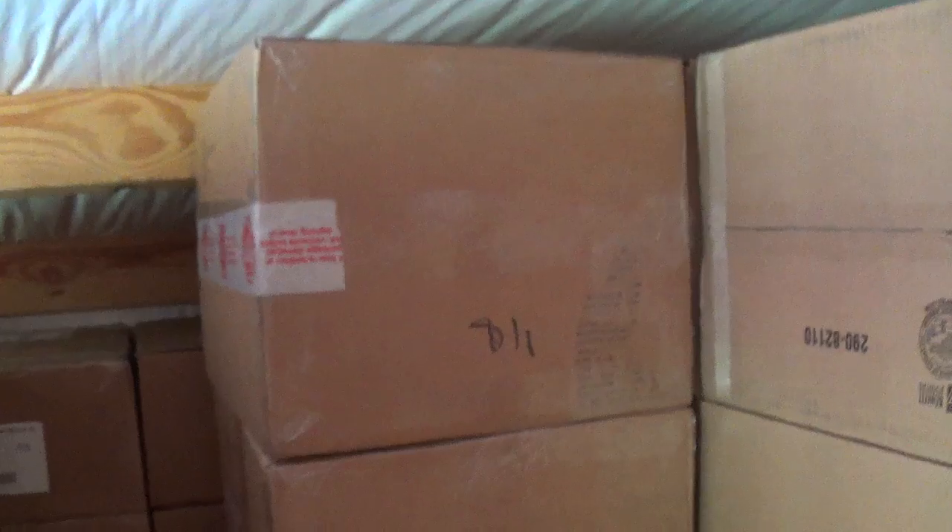This one right here is the Venusaur — there are 36 of those. And then this one's Blastoise, and it's actually two rows deep, so there are 72 of the Blastoise.